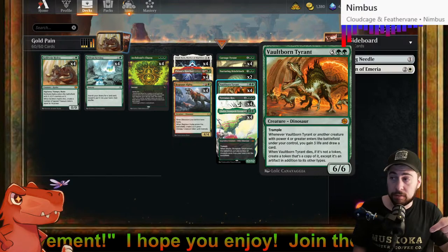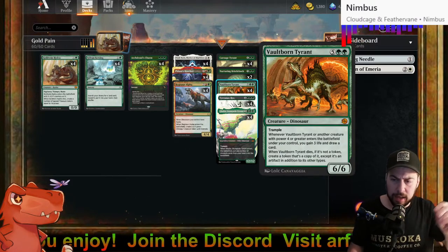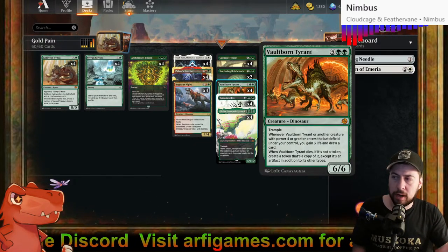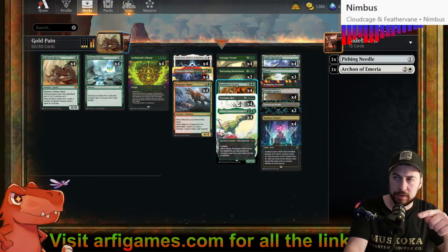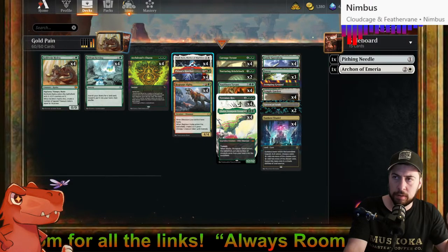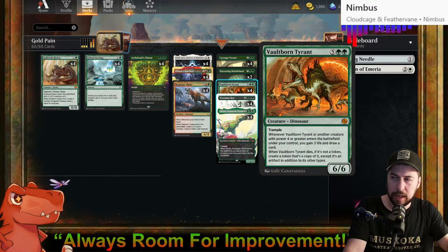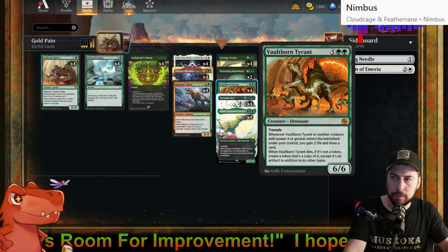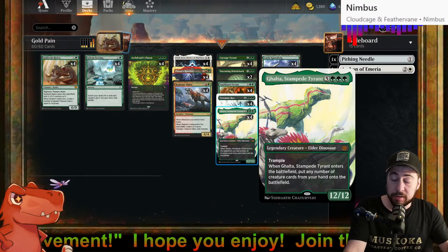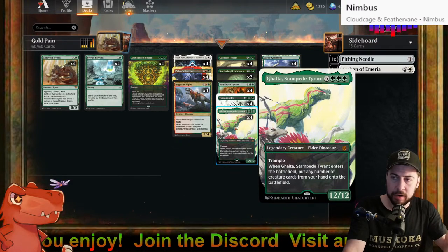Vaultborn Tyrant is one of my favorites — I love drawing cards and gaining life, so I'd do that double. If I had a Vaultborn Tyrant entering plus Elish Norn already out and another Elish Norn just put out: Vaultborn draws when it enters itself, plus it triggers off the Elish Norn also put out — two triggers from one Vaultborn entering, both doubled by both Elish Norns. I think I'd draw six cards and gain 18 life.